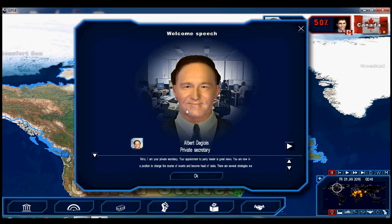We're back. It's ready to start on January 1st, 2016. Here is my private secretary in the game. He says: 'Your appointment to party leader is great news. You are now in a position to change the course of events and become head of state. There are several strategies we can use — win the upcoming elections with a high popularity rating, discredit the current head of state to prompt fresh elections, take power by force through a popular uprising, or in an alliance with an influential person. An essential element in all these scenarios is the popularity of the current head of state.'